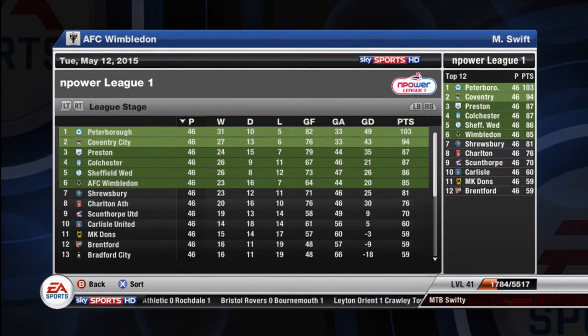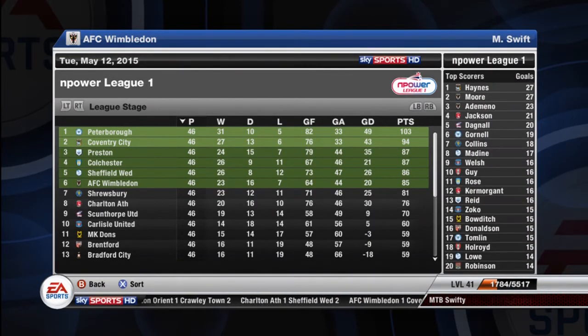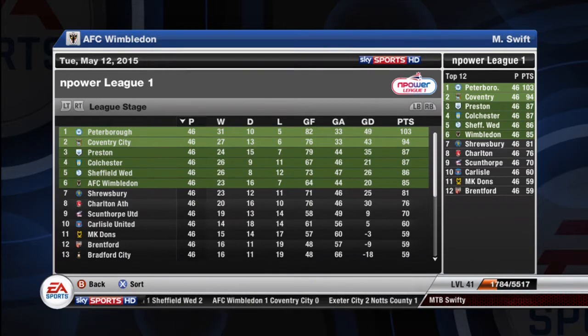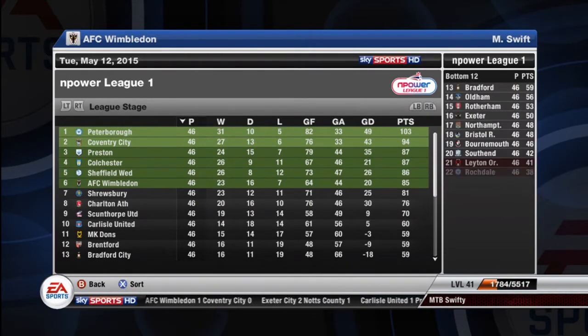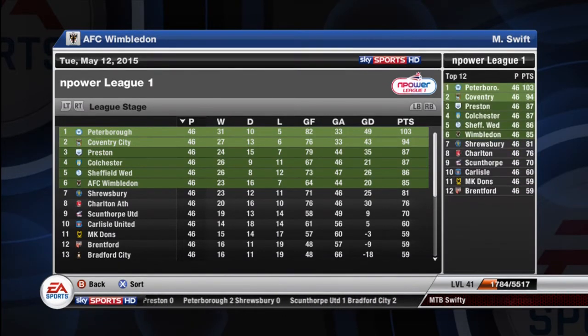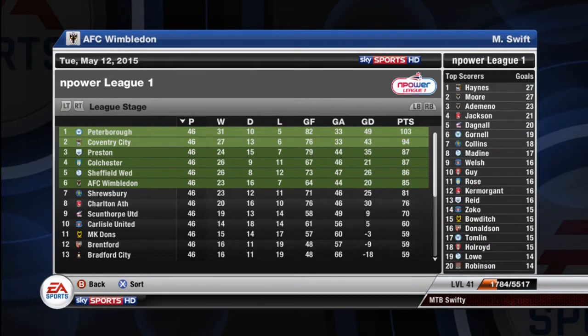Here is the final league table. Peterborough United came top with 103 points. Coventry City finished second with 94 points. Preston are third, and we have them in the playoff semifinals. Colchester are fourth and play Sheffield Wednesday in the other playoff semifinal. AFC Wimbledon, the Mighty Dons, finished sixth. Can we beat Preston? Can we get to Wembley? You'll have to find out next episode where I'll have both semifinals up. Shrewsbury finished seventh, Charlton eighth, Scunthorpe ninth.